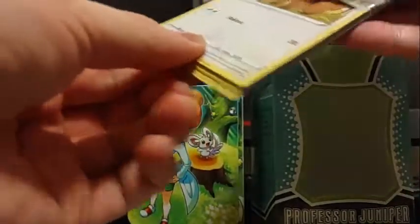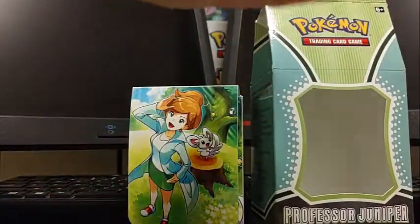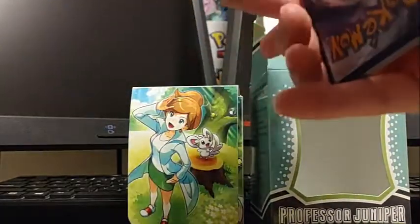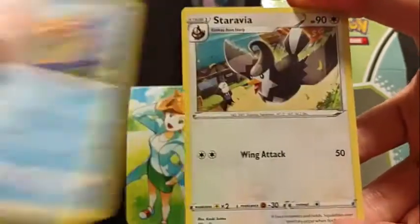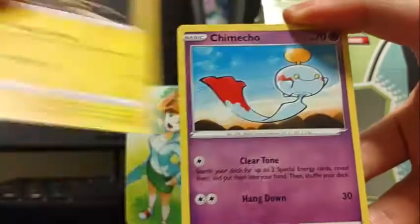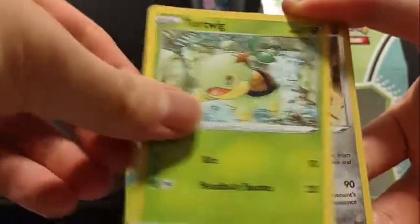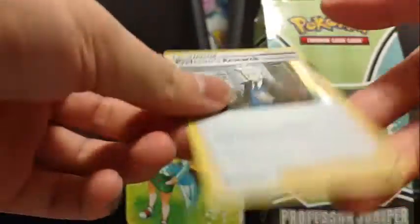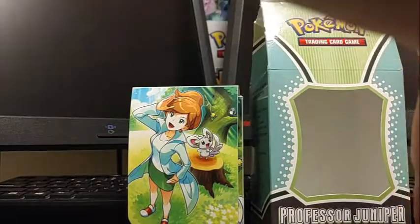If only holos were as good as in the old days. Can we at least get an ultra rare? Fighting Energy, Floatzel, Staravia, Choice Belt, Bidoof, Electabuzz, Chimecho, Gibble, Turtwig, Reverse Escavalier, and a Professor's Research — fitting, but it's also a holo, so we're getting holos at least.